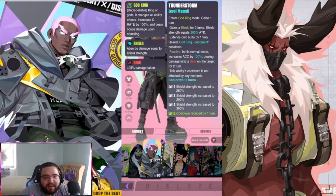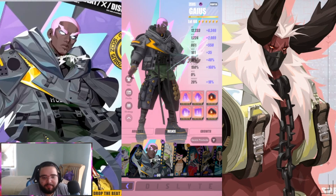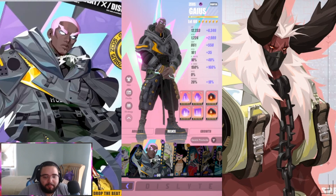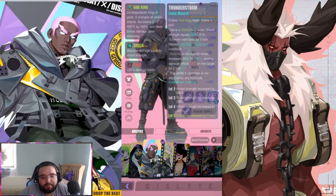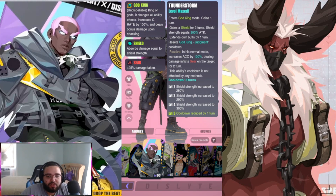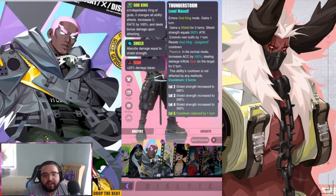His ultimate, Thunderstorm, gives him God King Mode. It increases crit rate by 100% and deals bonus damage upon attacking. My relic build has crit rate substats, though I'm still grinding him up. The shield absorbs damage equal to shield strength — at level one it's 270, scaling up to 300. In normal mode, he increases accuracy by 100%, and dealing damage inflicts Shear on the target for two turns.